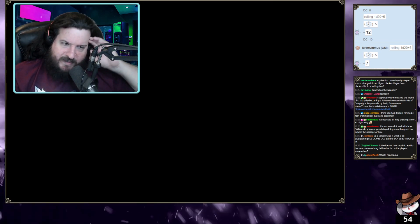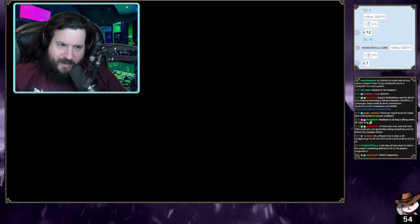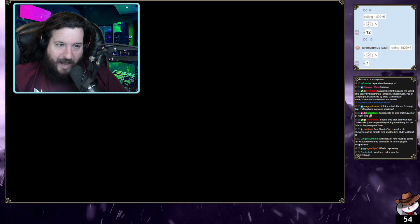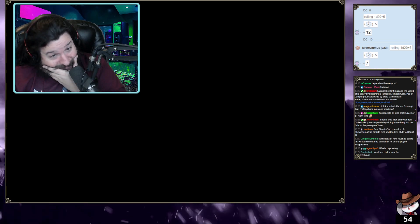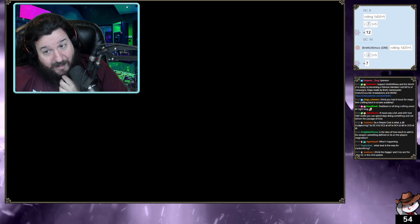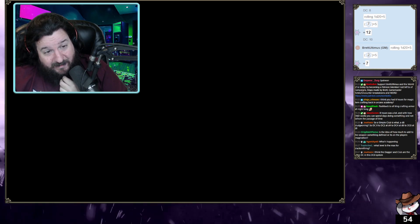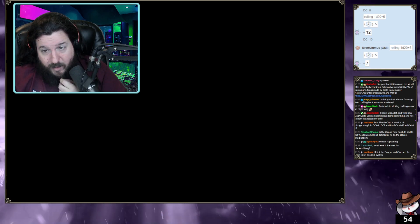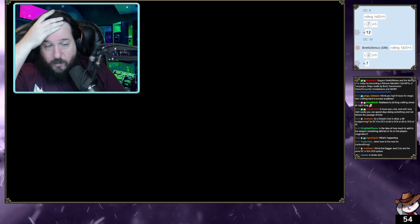Let's say I'm a level 10 blacksmith — plus four from stat, plus five from proficiency, equals nine. With expertise that's plus 13 to blacksmithing. Let me see the damage I can do with this. I just want to make a big stat stick.